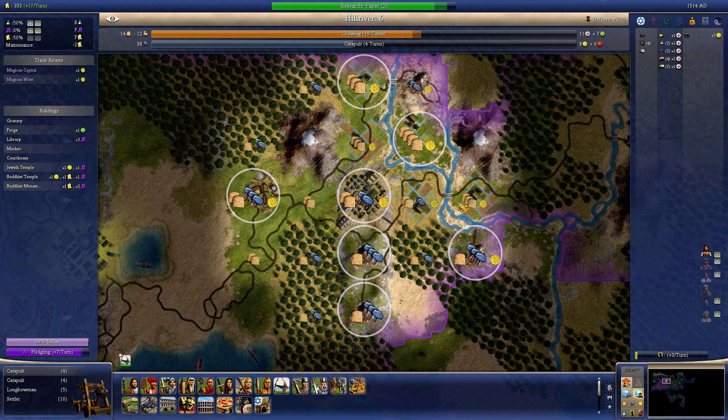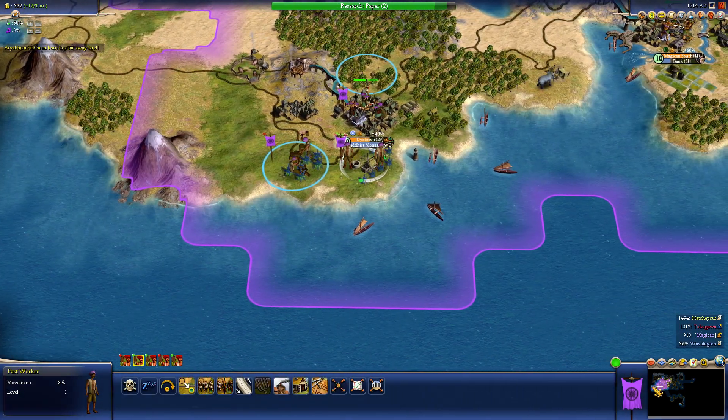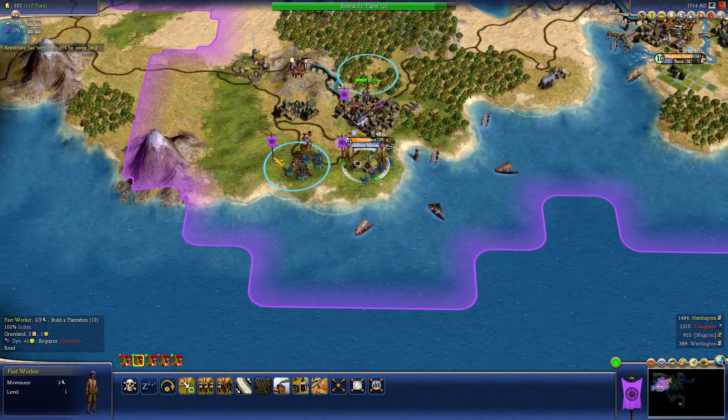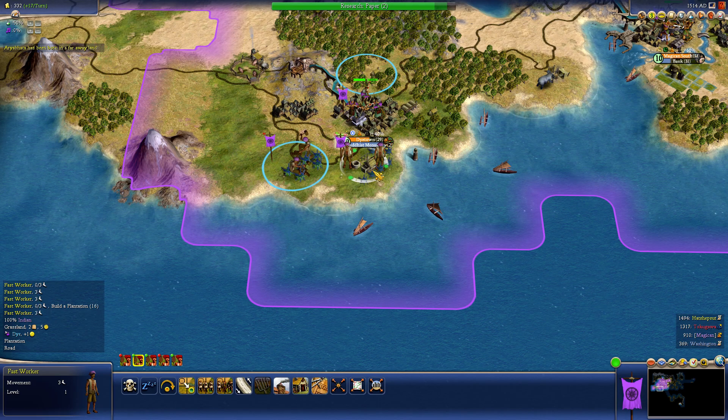I need some catapults. That's going to take a while, but it looks really good. This is still working. Babuja has been born in Fawil. I think they're just crazy.